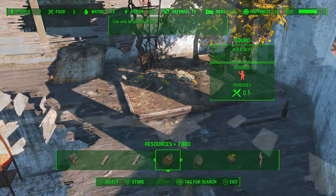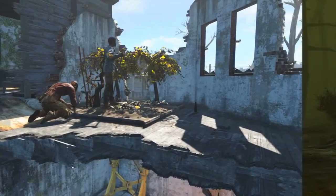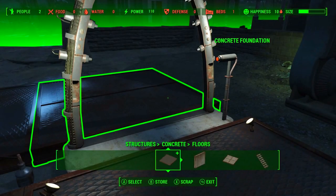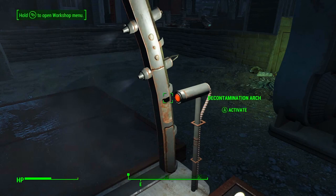Here we see the sole survivor running through the glowing sea relatively unprotected, pointing towards the player getting heavily irradiated. This leads perfectly into the next shot: the decontamination arch. It's pretty self-explanatory that this thing is used to remove radiation from the player character. This is almost a game changer, especially with the new survival mode where radiation has a negative effect on your character. I think this will be built in every single settlement, especially if you're playing on survival mode.